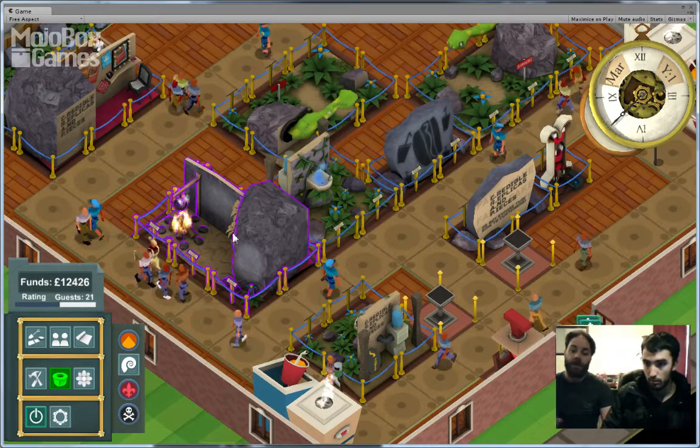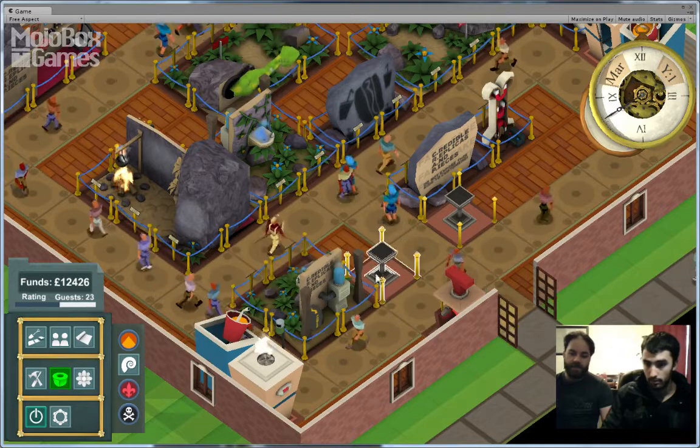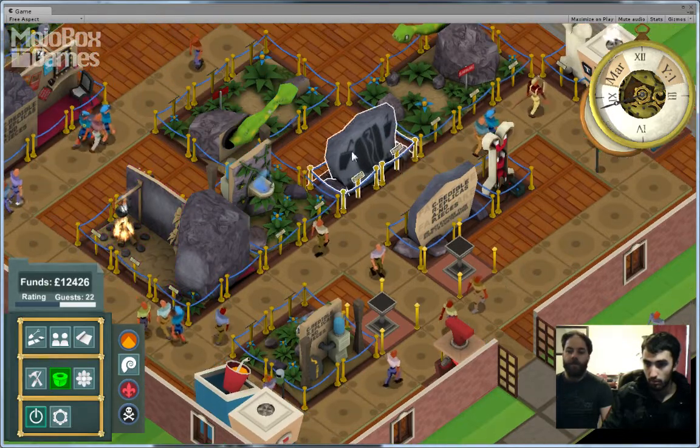The mouse now highlights anything that you're on, which is good for being able to click on and knowing where the hitboxes are for each item. So that's a big improvement. Also, if you go over particular relics, their colour will change depending on their rarity. So that's a good indicator.